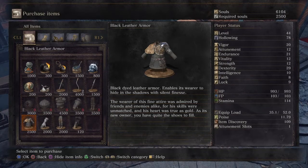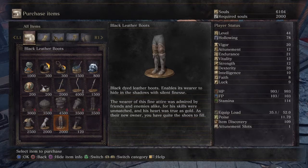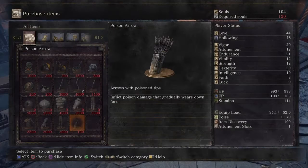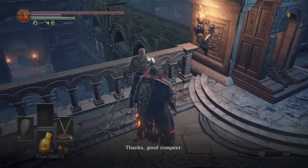Here's the black leather armor — 'black dyed leather armor enabling its wearers to hide in the shadows with silent finesse. The wearer of this fine attire was admired by friends and enemies alike, for his skills were unmatched and his heart was true as gold.' He also has poison arrows, which you can tip for poison damage — that's like my favorite thing in the whole game. So I had to buy some of those.